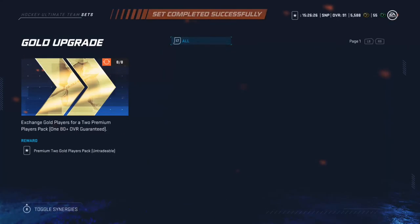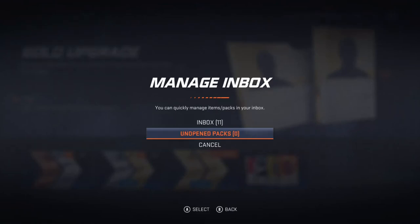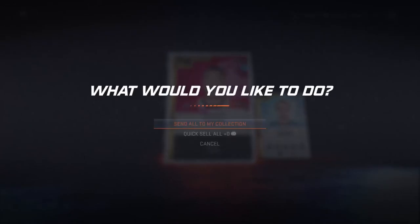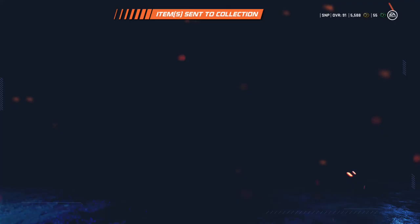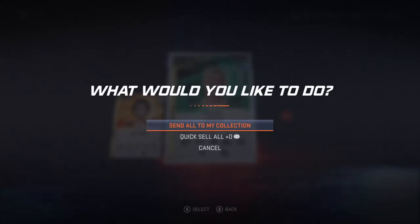My friend is using a 90 Markstrom — he says he liked him, plays HUT Champs with him. But I ain't gonna buy a 200k goalie. He didn't buy him either — he got him untradeable. And we got a Marian Hossa. Why didn't we get the other Hossa — the Hossa that's actually a special card? Alright, and the last pack of the episode — let's go. Mikko Koivu. Unlucky.